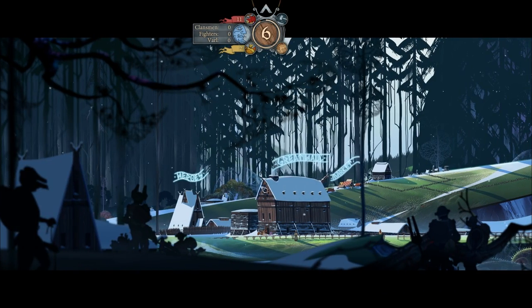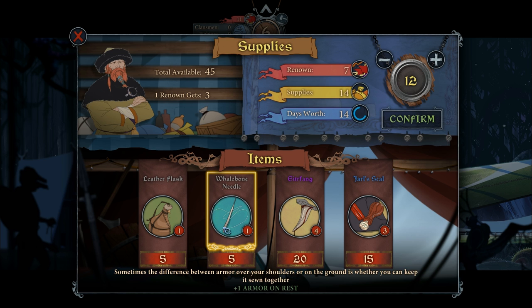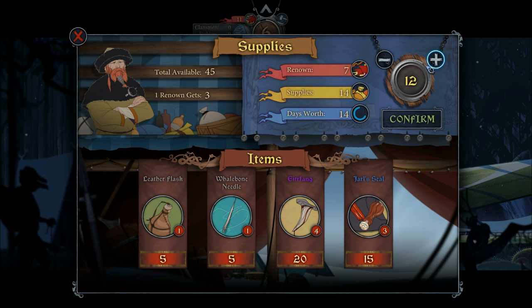Hopefully you guys have gotten a rough understanding of that. It's just saving. Let's go with — let's have a look at supplies: total available, renown, supplies and everything else. Days worth. One renown gets supplies. I'm probably going to focus on that for now. So renown is basically used for everything.